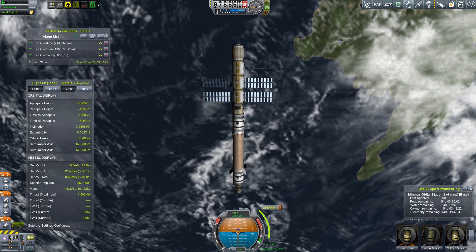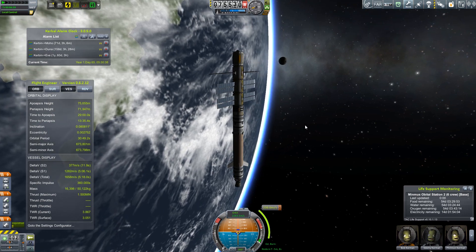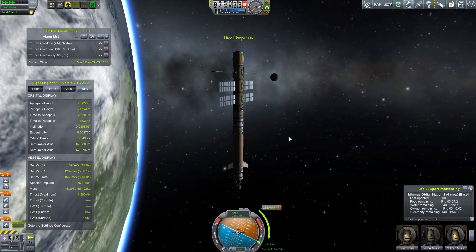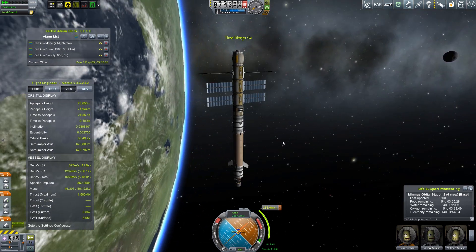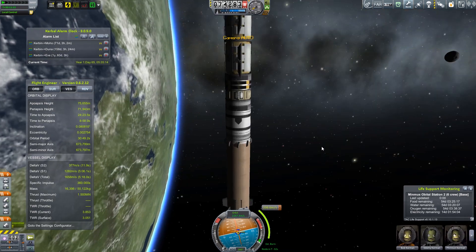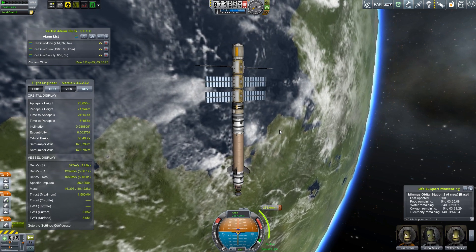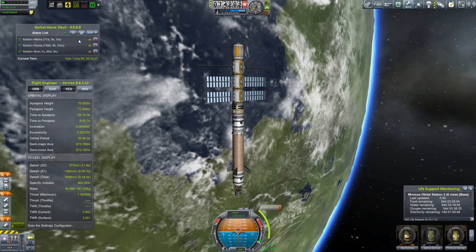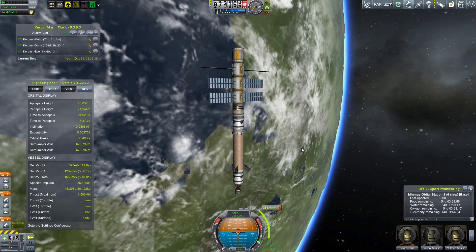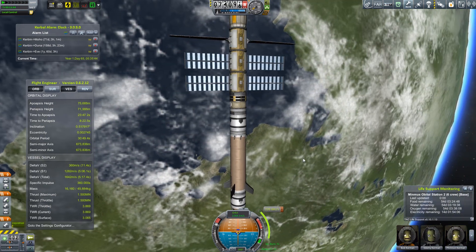In the top left there is the alarm clock and we have transfer windows to the various planets. We want to send probes to those planets, and the best way to do that is from the sphere of influence of Minmus. If we can produce craft on the surface of Minmus and bring them up into orbit, we'll be able to easily leave the sphere of influence of Kerbin and head to those planets. Since we're right on the cusp of Kerbin's sphere of influence, it takes very little delta-V to leave and head into an interplanetary trajectory.